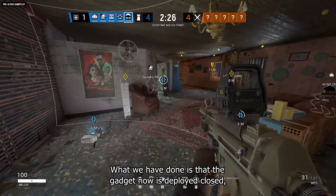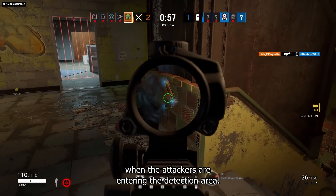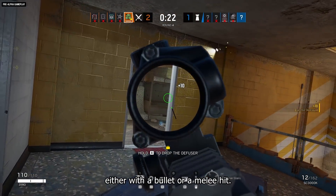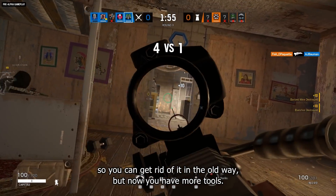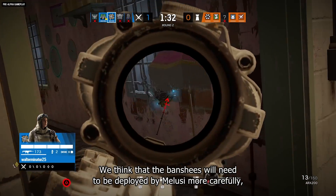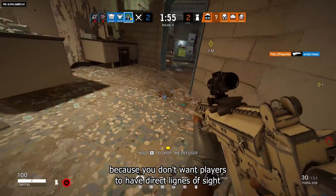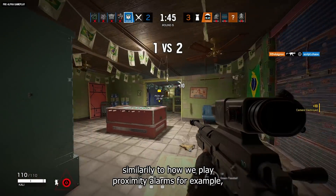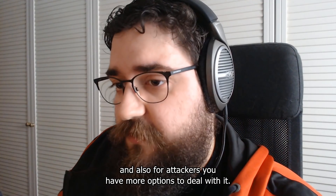What we've done is that the gadget now deploys closed and will open only when attackers enter the detection area. Once it's open, attackers will be able to deal with it either with bullets or a melee hit. We also kept the gadget vulnerable to explosives, so you can get rid of it the old way — but now you have more tools. Melusi will need to deploy Banshees more carefully because you don't want players to have direct line of sight with them, similarly to how proximity alarms are played.